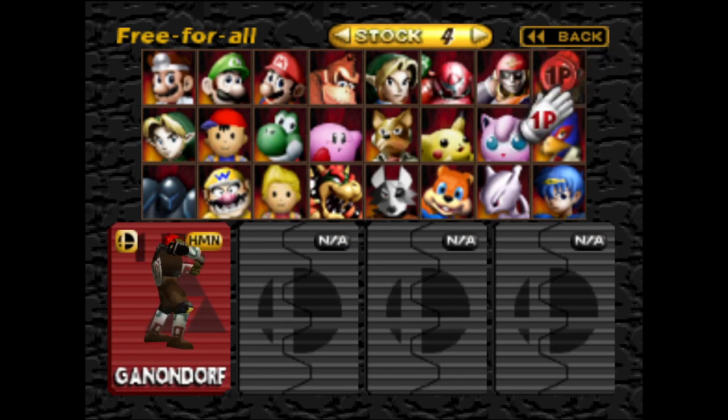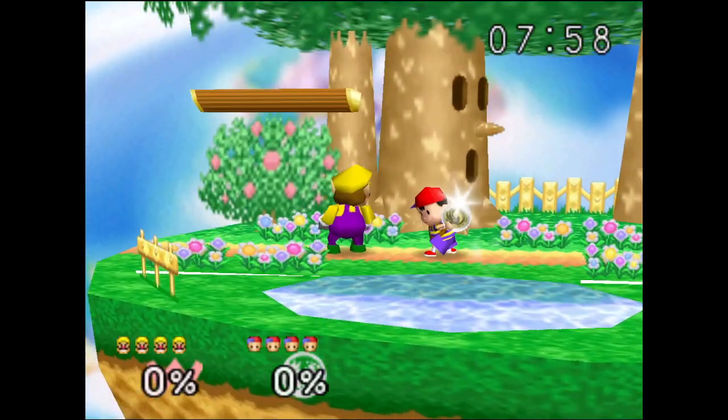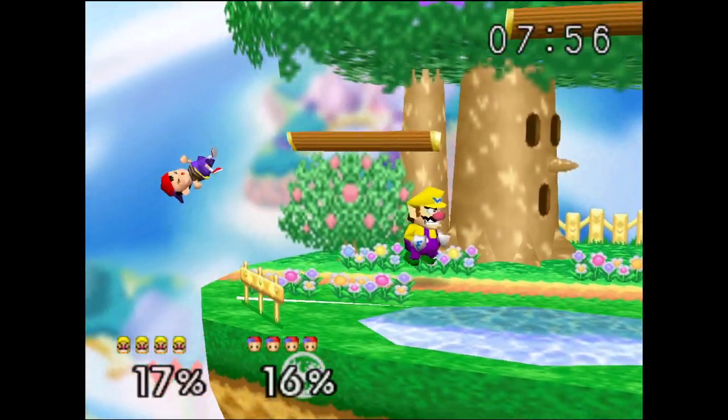Next we have some adjustments to Ganondorf. There was an issue where his cape was sometimes invisible — that's now fixed. He got a new announcer voice effect and some of his purple explosion graphics have been fixed.